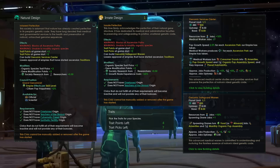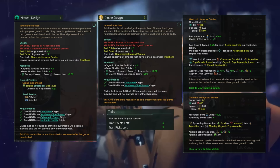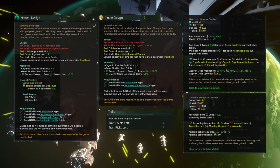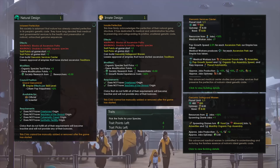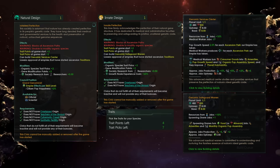This society is adamant that nature has already created perfection in its people's genetic code — at least that's what super-earth is telling them. They have long devoted their medical and governmental services to the health and preservation of natural, untouched genome sequences. Warning: all ascension paths are blocked. Warning: unable to modify organic species. You will get plus two trait points at the start of the game, for a total of four points, and plus two trait picks, for a possible total of seven trait picks, so we can probably take four positive traits and three negative traits.